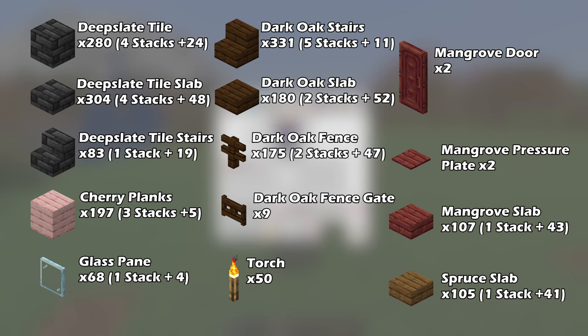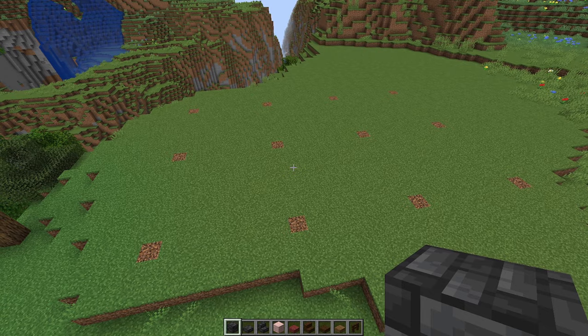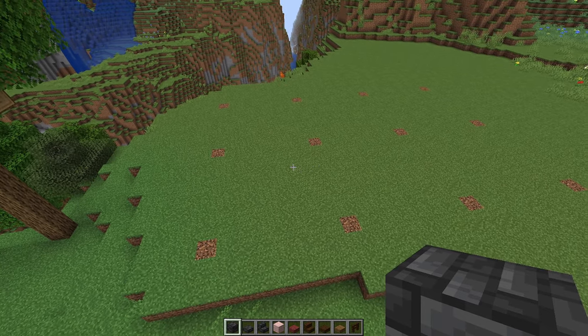All of the materials for the house can be seen right here. Now some of these numbers might be just a little bit off, but they should be fairly accurate. This house measures out to be 17 blocks front to back and 25 blocks left to right. It takes up a pretty big area, so make sure you have enough space before getting started.